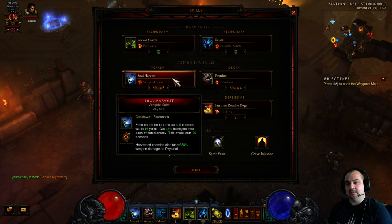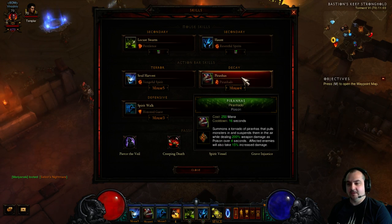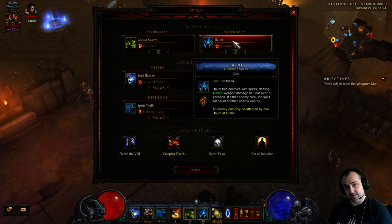Enemies must be present within the AoE of this spell for the damage to go off. Piranhas — Piranhado — for the 50% increased damage. With Creeping Death, this lasts 5 minutes. Same for all the other dots — Haunt and Locust Storm Pestilence will also last for 5 minutes.